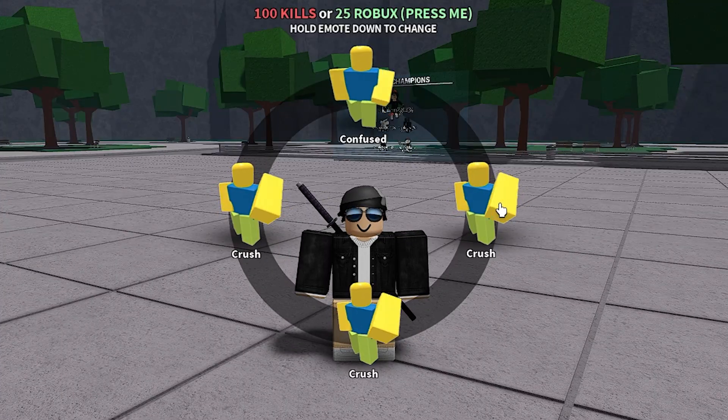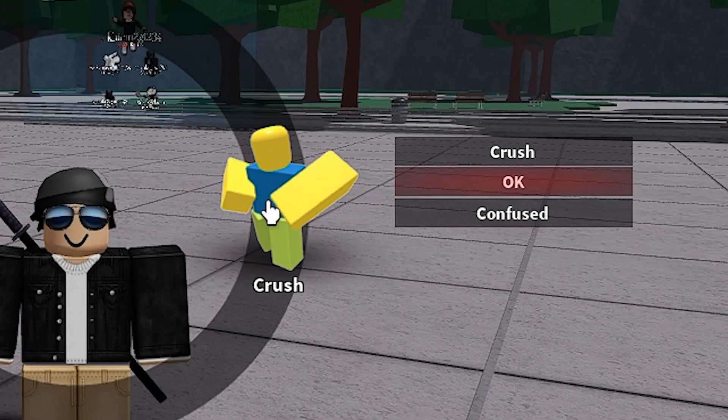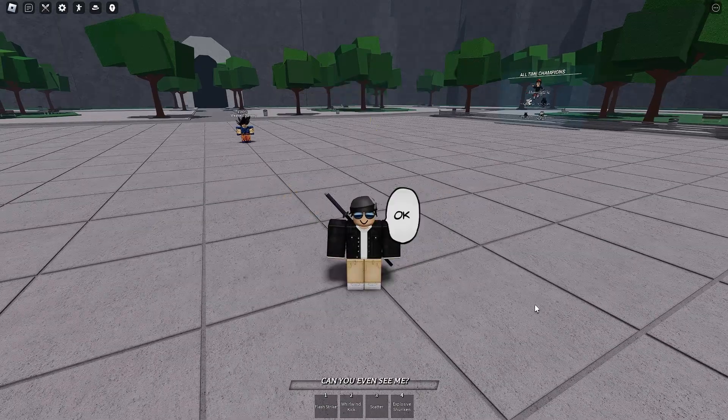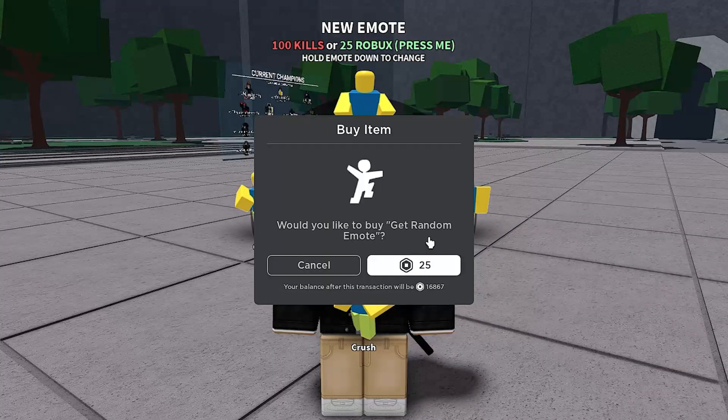If you got a new emote and you want to change the slot to be a different emote, you just have to hold down on whatever slot you want to change, then select what emote you want from the side menu. Select OK, and that's what this emote looks like. It's pretty cool.